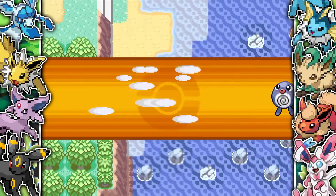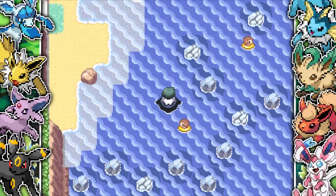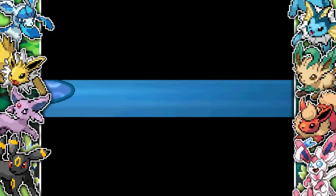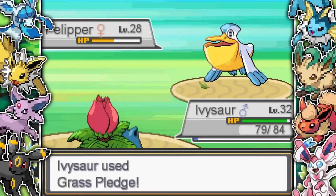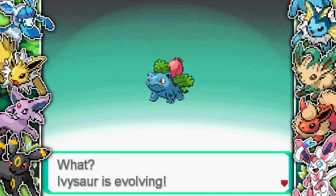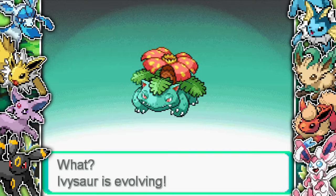I'm going to need a decent Water-type for the next gym since it's a Sun Team gym - I'll need a Pokemon that can set up rain. It's a little annoying because Fire-types get boosted, and so do Grass-types with Chlorophyll, which isn't great for a Water-type. But I do get Ivysaur up to level 32 and it's going to evolve into Venusaur.